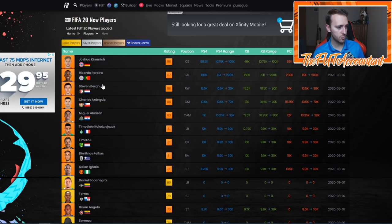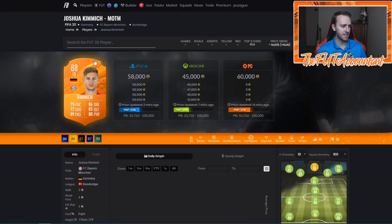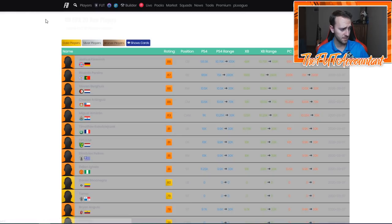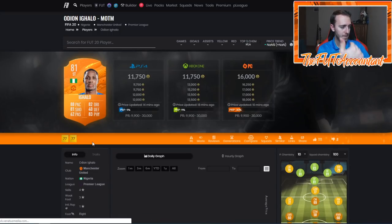Man of the Match cards were dropped tonight. We have a Ricardo Perea right back card and a Joshua Kimmich center back card. This is interesting for squad building - I don't think you'd use Kimmich as a center back, high-low work rates at center back is not the move, but it's a Bundesliga center back that could provide some links for squad building.